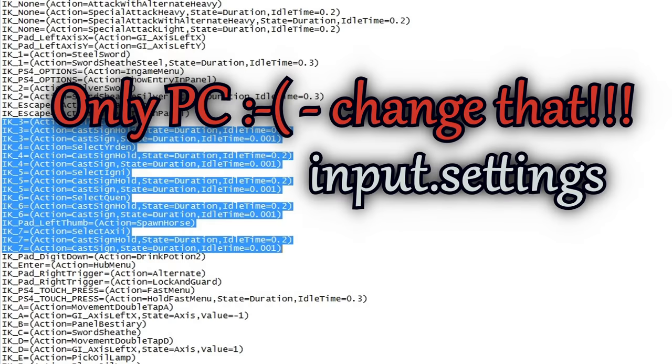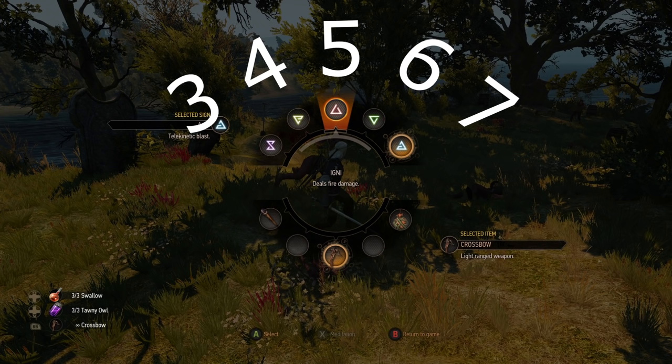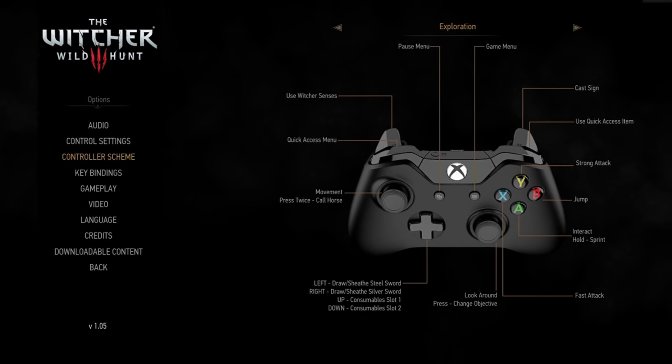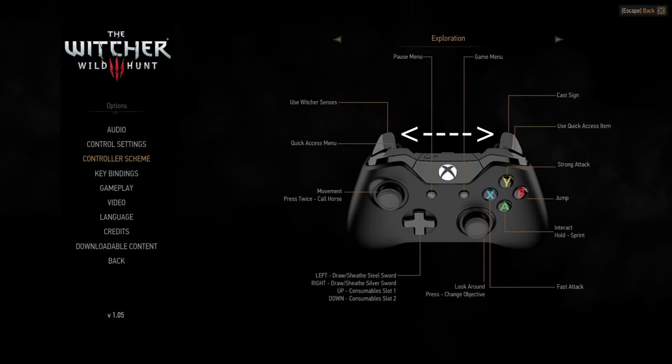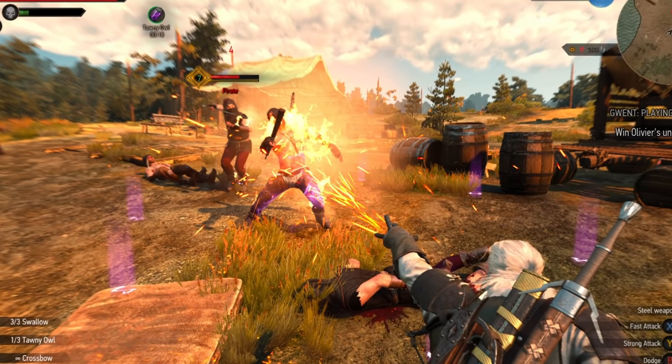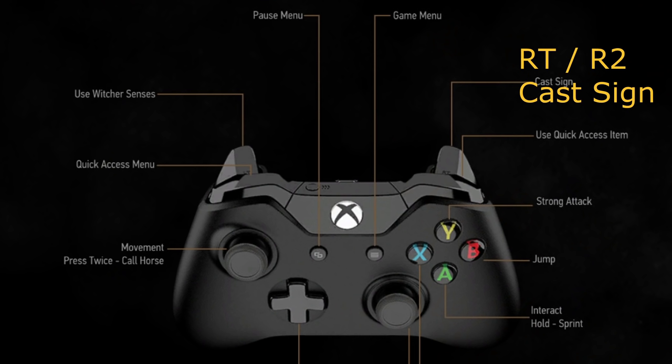By modding the user settings file on PC, you can set all signs to instant cast, meaning just casting them without the menu. Building on top of that, it is now easily possible to use that with your controller too. Usually you swap the left trigger for Witcher signs and block with the right trigger, because of the aiming mode for the alternative Ignis sign. The right trigger or R2 is normally the button used to cast the Witcher sign currently set active in the radial menu.